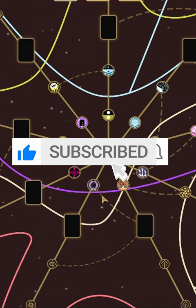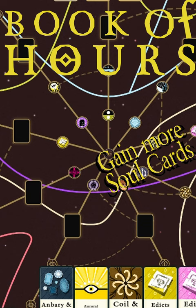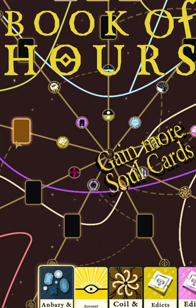But you'll quickly find that you can't do much more without more soul cards. Fortunately, they're not that hard to gain. All you have to do is enter your wisdom web, activate it by inserting your journal, and then place some skill cards in their matching slot. Early on, almost any skill card will have an available slot.